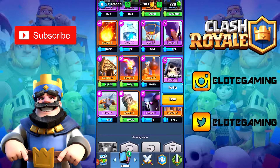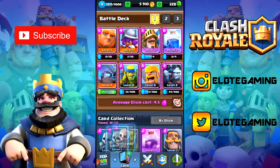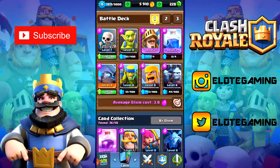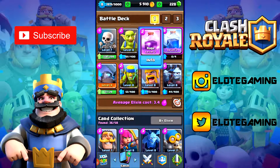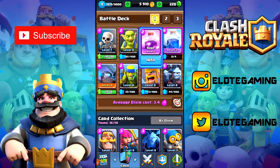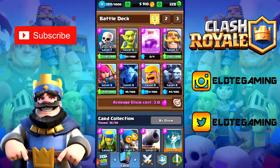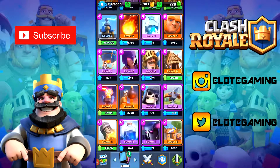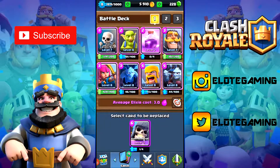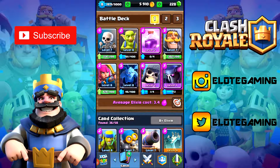I kind of want to see how a PEKKA and Giant Skeleton deck will come out. I'm going to use the smallest deck possible and then swap the last two cards with those. I'll put in the rage spell — they decreased the amount of elixir needed to use it in the new update, which is pretty cool. Adding the Prince, Archers, and Minions gives us a 3.0 deck, and with the big troops it comes up to about 3.4 average elixir.